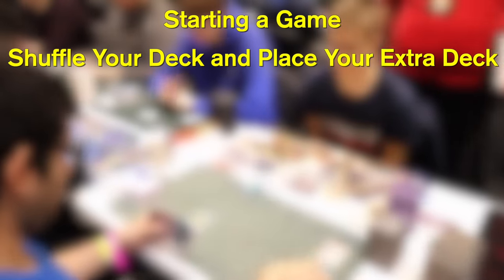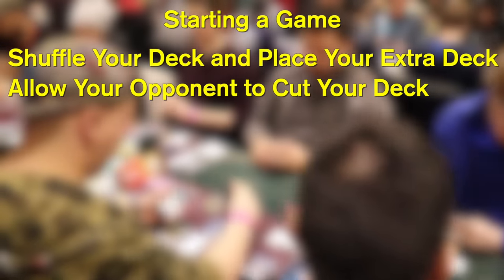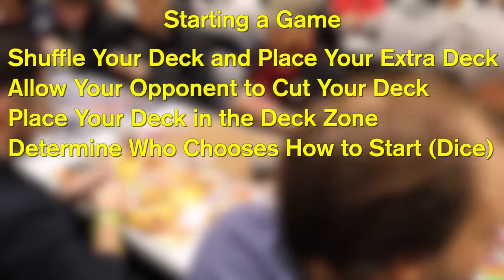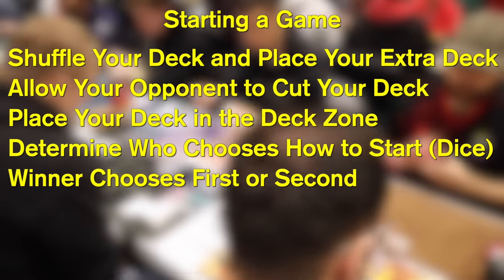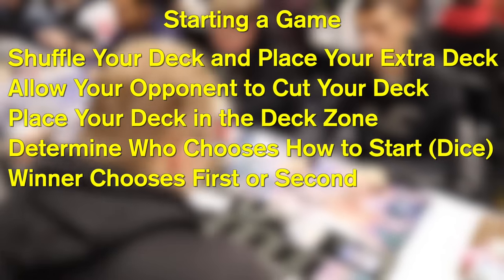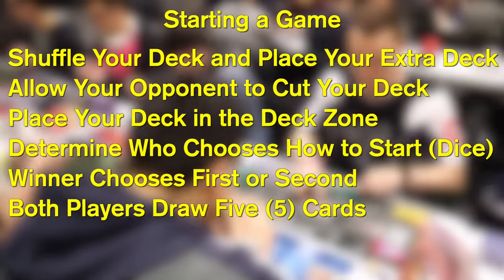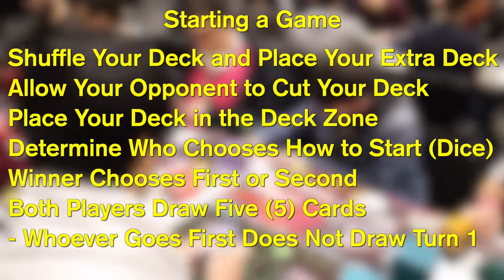Now that you understand all the different types of cards, let's talk about starting a game. When you and your opponent sit down, shuffle your deck and place your extra deck in the extra deck zone. Present your deck to your opponent so they may cut it if they wish, then place your deck in your deck zone. You then want to determine who goes first through some randomized method such as rolling dice — whoever wins gets to choose whether they want to go first or second. Both players then draw 5 cards, but the player going first doesn't draw during their first turn.